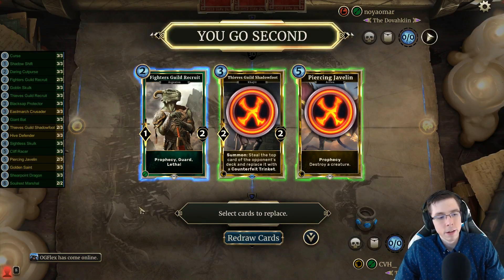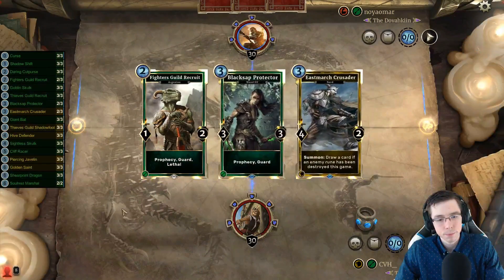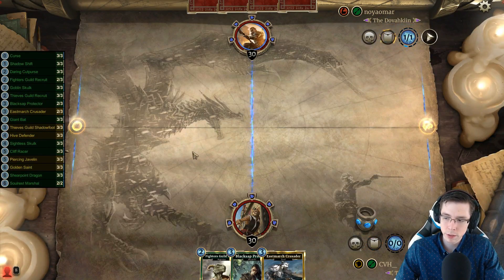I think I'd really like to find a Cutpurse or Goblin Skulk, so I'm actually considering shipping it, but I'll just keep it to be safe. We could keep the Shadowfoot too — I'd really like to find one of those other two-drops though. I want to ship it, but I think keeping it would also be fine. Shadowfoot is at its best when we're about to destroy a Rune, which we'd need an aggressive two-drop to do quickly — then we can steal the top card, give him a Trinket, and the Trinket will always be the card they draw with the Rune destruction.